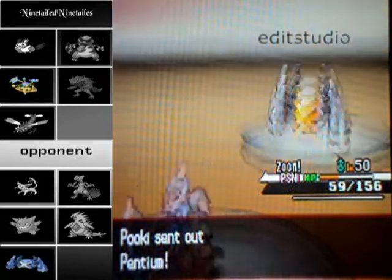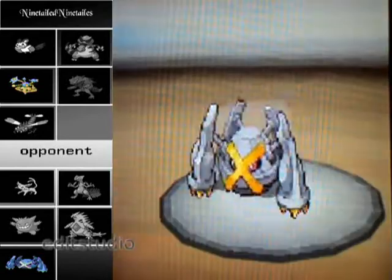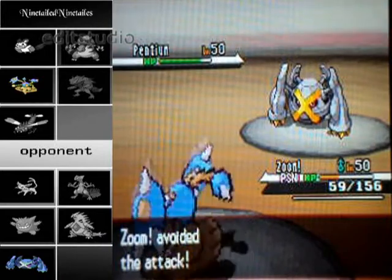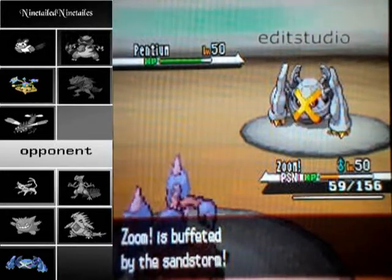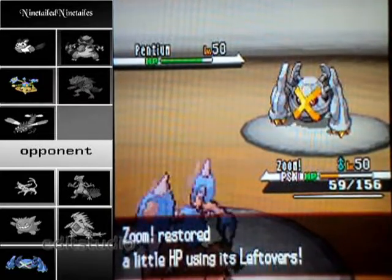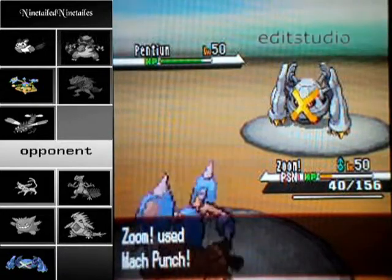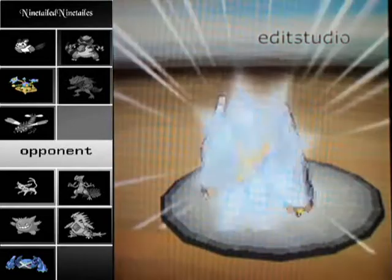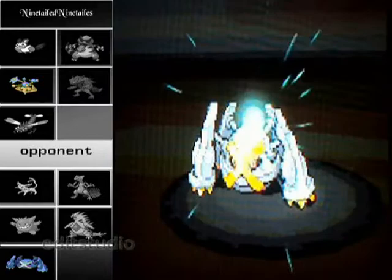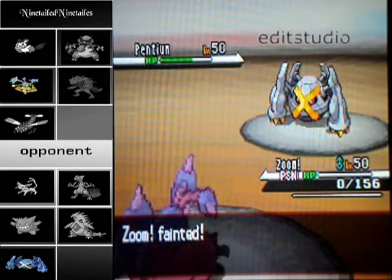He sends in his Metagross, which I wasn't expecting because I have another friend that uses Metagross. I use Mach Punch and he misses a Zen Headbutt, so I get another Mach Punch. I'm thinking a crit would probably help out my next Pokemon. I use Mach Punch again after all this Poison and Sandstorm damage. If that had done a little bit more, I probably would have picked my next move a little better.